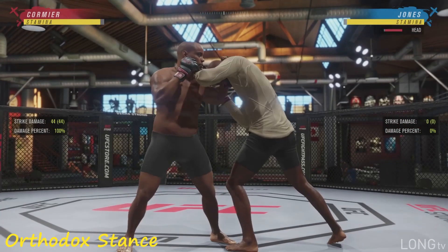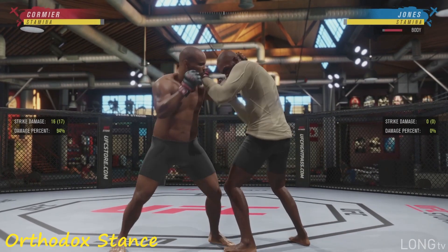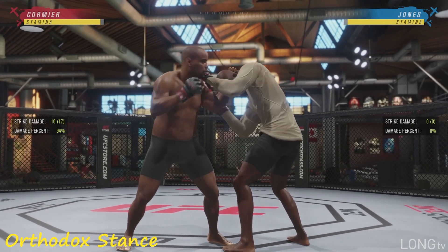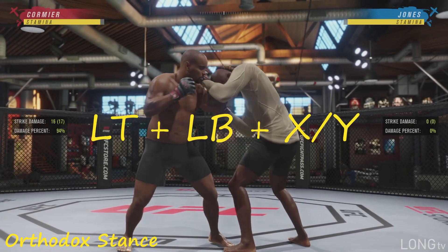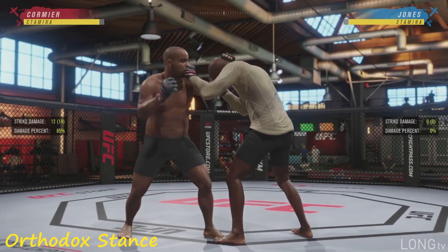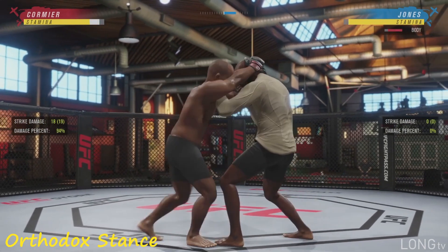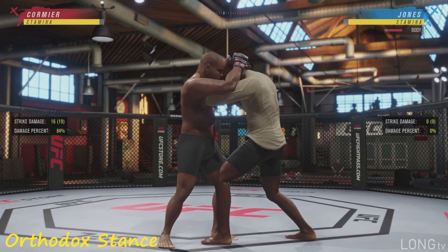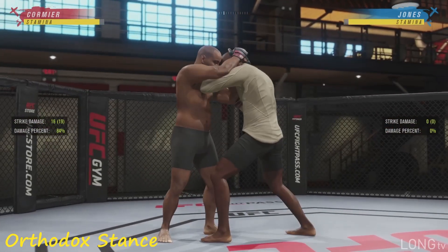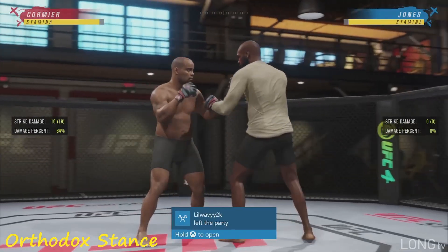That does a lot of damage. Of course you got your body modifiers. If you hold LT and press X or Y, it's gonna throw an uppercut to the body. If you hold LB while holding LT and press either one of the punch buttons, it's gonna throw body hooks. And if you hold LT and press either one of the kick buttons, he's gonna throw body knees, which also automatically puts you in the Muay Thai clinch. To let go, you just pull away from your opponent with the left stick.